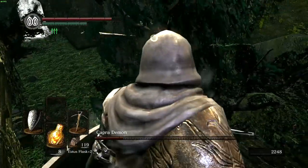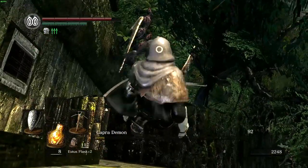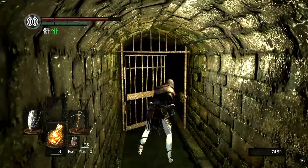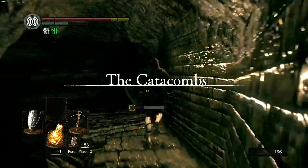By blocking his attack he will fall down and start the cycle anew. With the damage we do, it doesn't take many shots for Capra Demon to go down. Opening the shortcut to Firelink, our next destination is the Catacombs and Pinwheel.